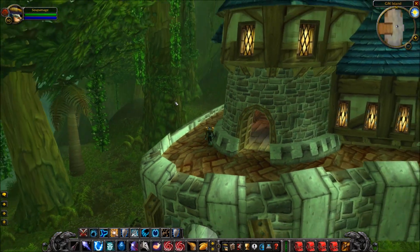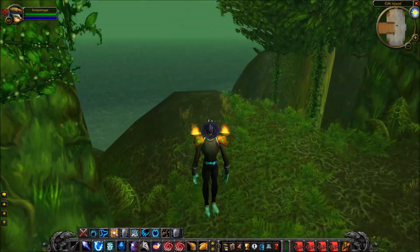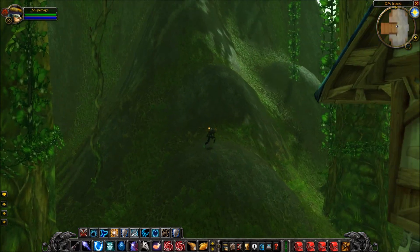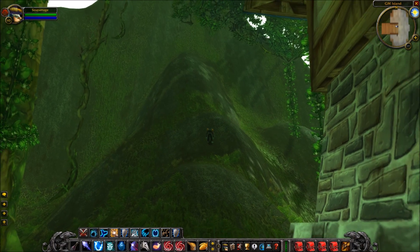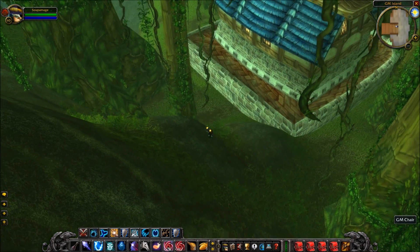However, there is one last little thing that most people have probably heard of. There's a chair buried underneath GM Island. If we walk to about here, roughly in this area, if we were to go underground underneath this mountain, we would get to this hidden chair. I've set some coordinates to show you.